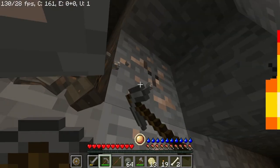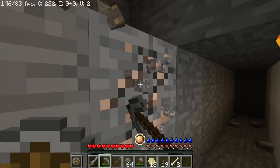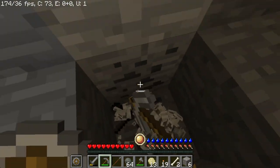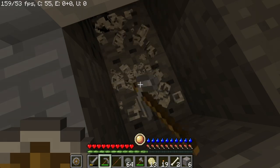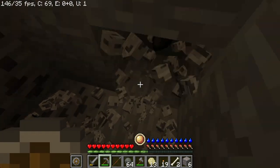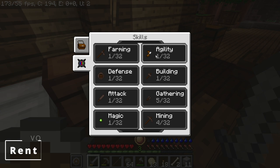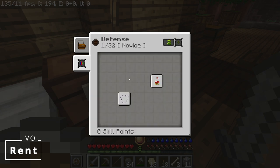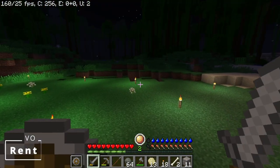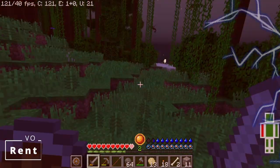There we go — our first good bit of iron, should be a good amount. A bit of coal to cook it up with. For most of the night we stayed in and looked at our skills trying to figure out what we need, and then we went out for a nice stroll, which I'm sure you can tell went very well.